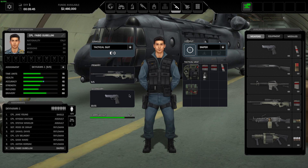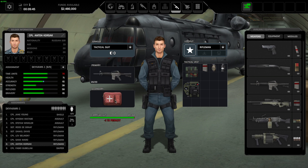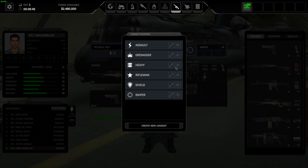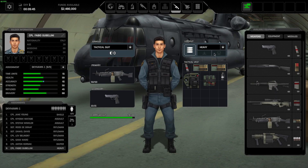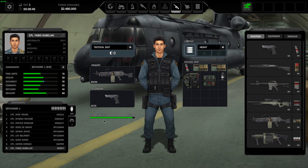Your sniper here is good — he's got good accuracy and all that. But look at his weight: he can carry so much more than what he has. Meanwhile this rifleman is actually over by one on weight, so he's being penalized. What I want to do is swap him to sniper — he's got more weight capacity and still has good accuracy, both at 61. Then I want to take this sniper and consider making him a heavy, which he can do because he has the weight.